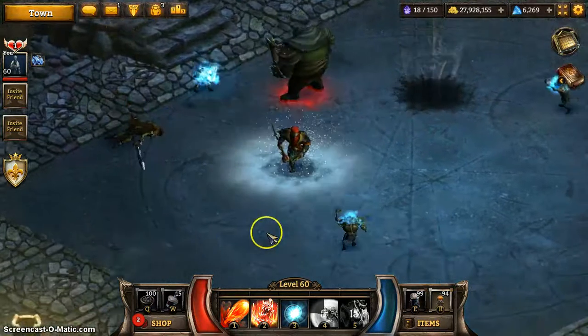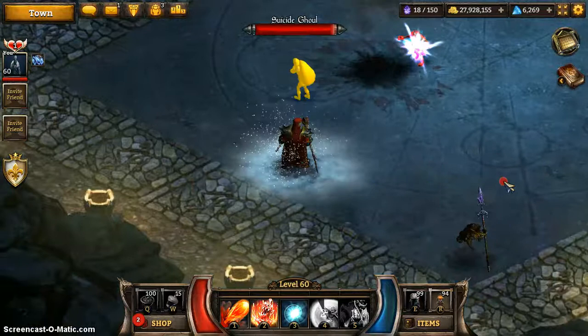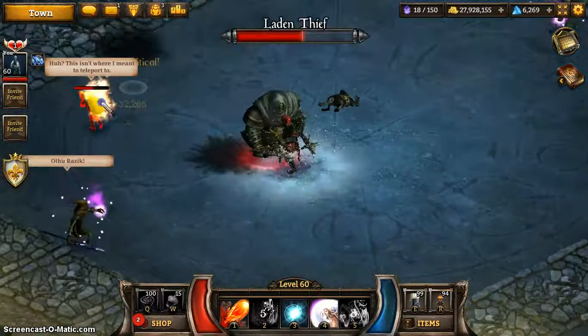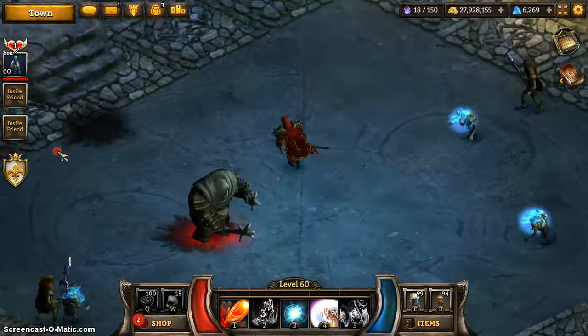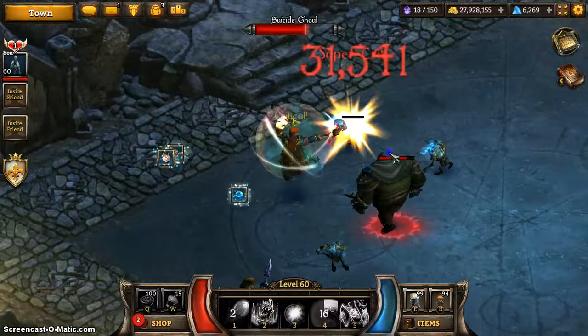No one likes suicide ghouls. Fireball is your friend when those suicide ghouls are out. This main guy is so slow-moving — you don't need to worry about him at all. It's just the suicide ghouls, really.